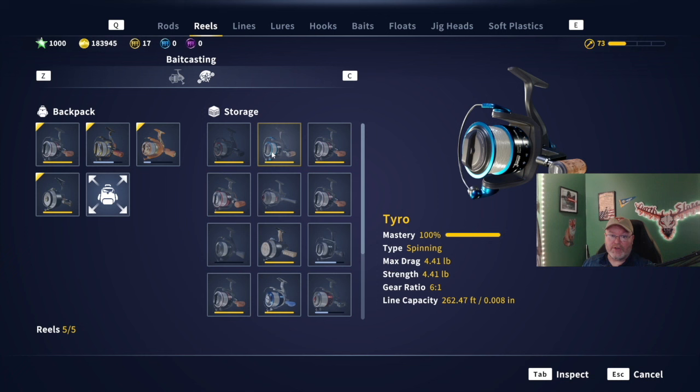The Tyro will get you your Eel Challenge one and your Xander one gear challenges, so there are two that the Tyro will get you.